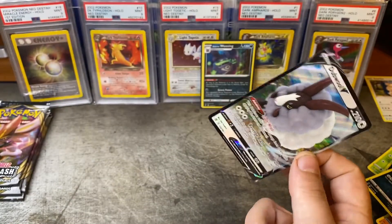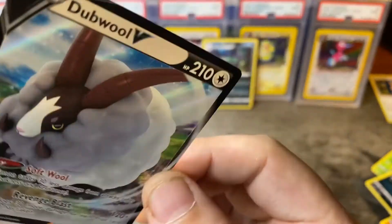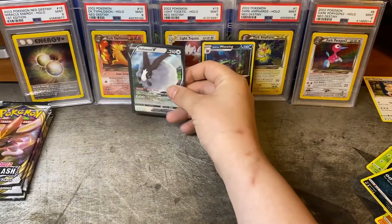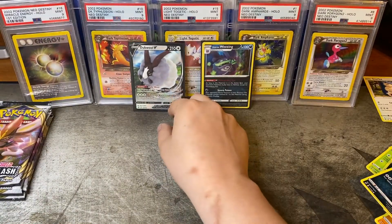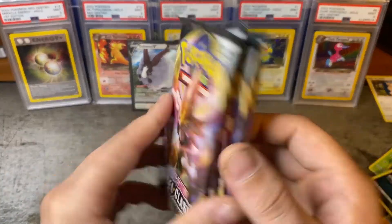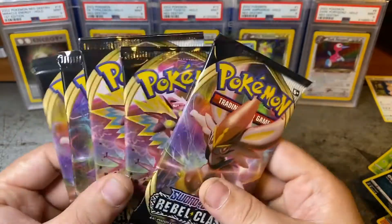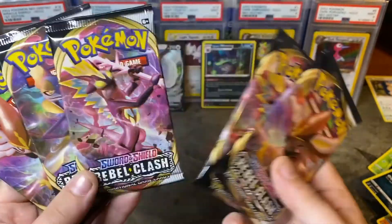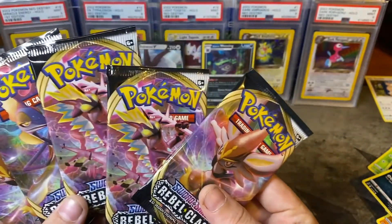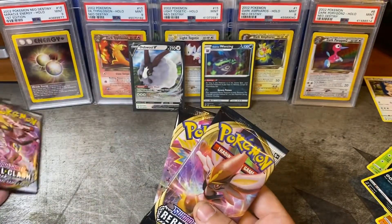As I struggle with this sleeve here — get in there, bud. Alright, you're going back there. We're up to two hits. How many packs do we got left? Looks like we got five packs left. Let's try to save one of each artwork — oh, I forgot about the Toxtricity artwork in there. Alright, let's save one of each of these artworks.